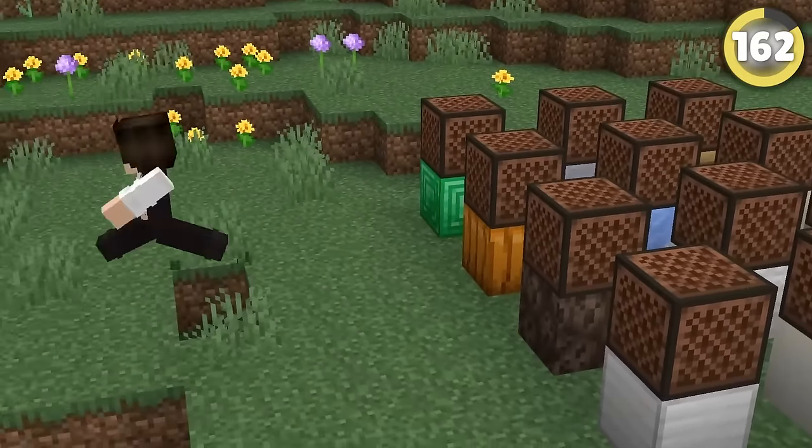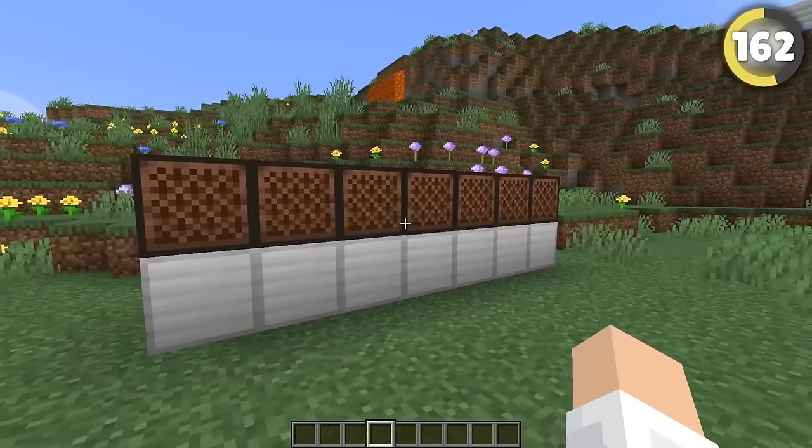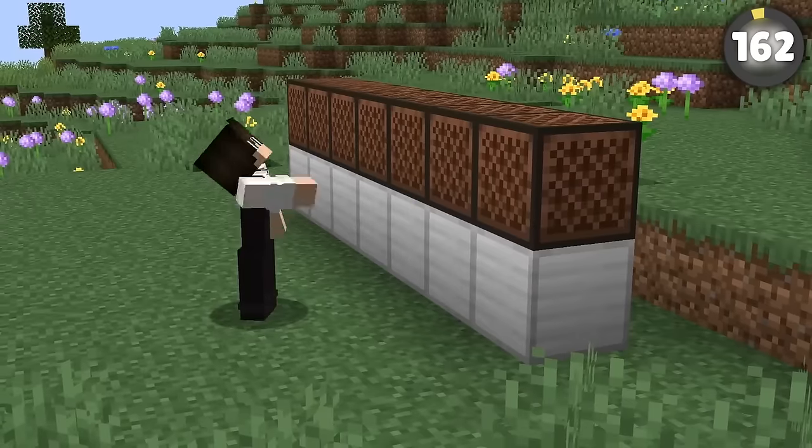It's been forever since we got a new note block sound, but apparently Mojang secretly added a new one just recently. All you have to do is place them on top of an iron block and right-click them 64 times each. Then when you activate them — oh God, why?